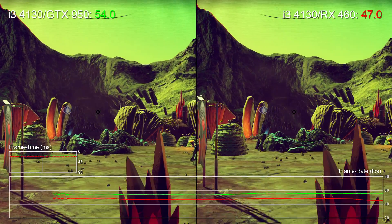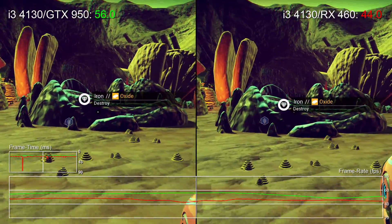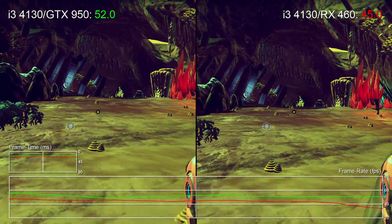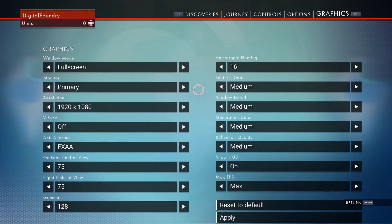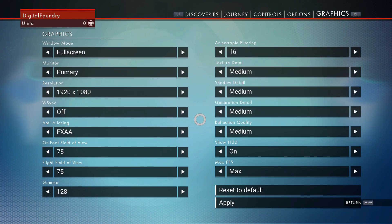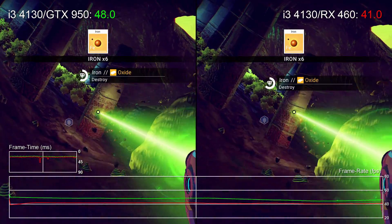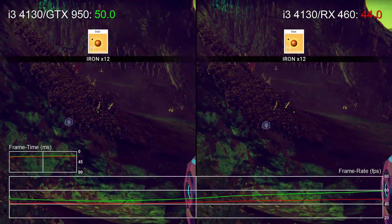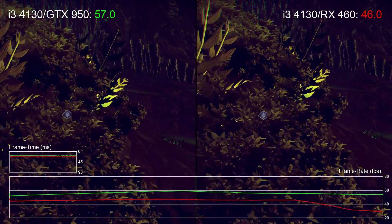Let's now move on to a more budget-orientated setup. This time we have two cheaper cards: the GTX 950 with 2GB of RAM on left, and the RX 460 with 4GB of RAM on the right. The target here is now medium settings while playing at 1080p, and the results are still not quite hitting 60fps on either side. Again, the Nvidia GPU takes a pretty convincing lead by up to 10fps, but really a capped 30fps experience would be a more comfortable target on both.